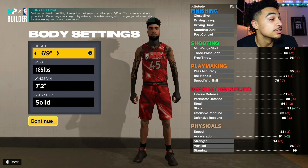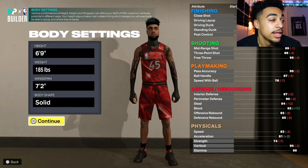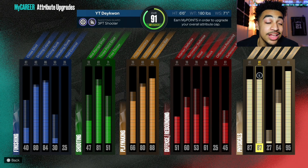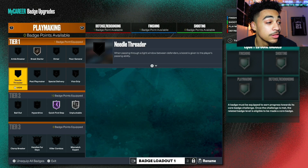We're gonna show y'all why. The build we've been on lately, the build we showed y'all — 6'6", 87 speed, 87 acceleration, 88 — again, not one of those stats alone, but all of them combined.